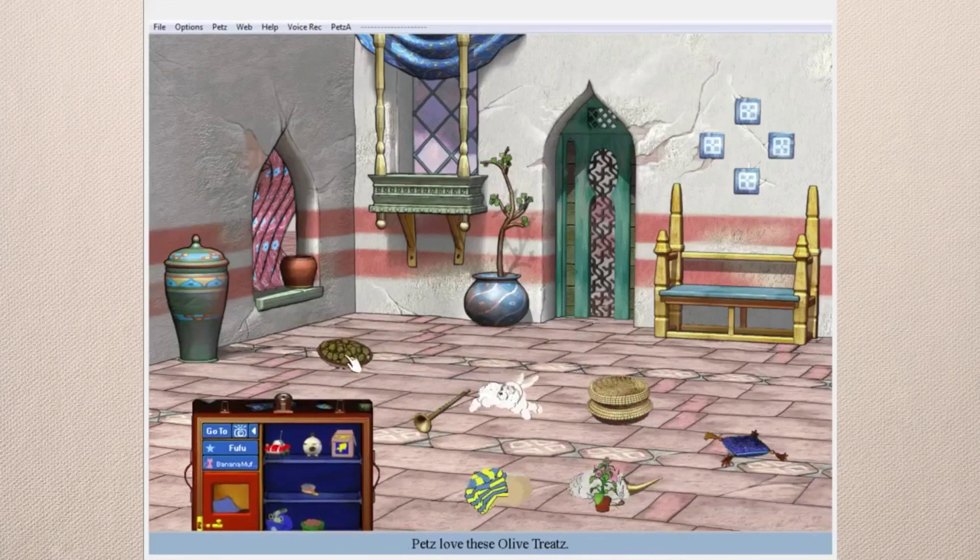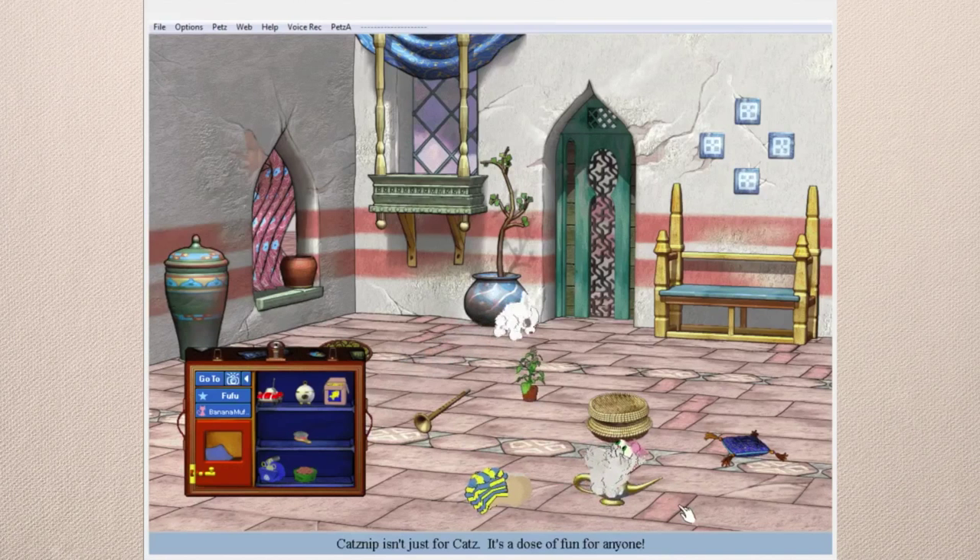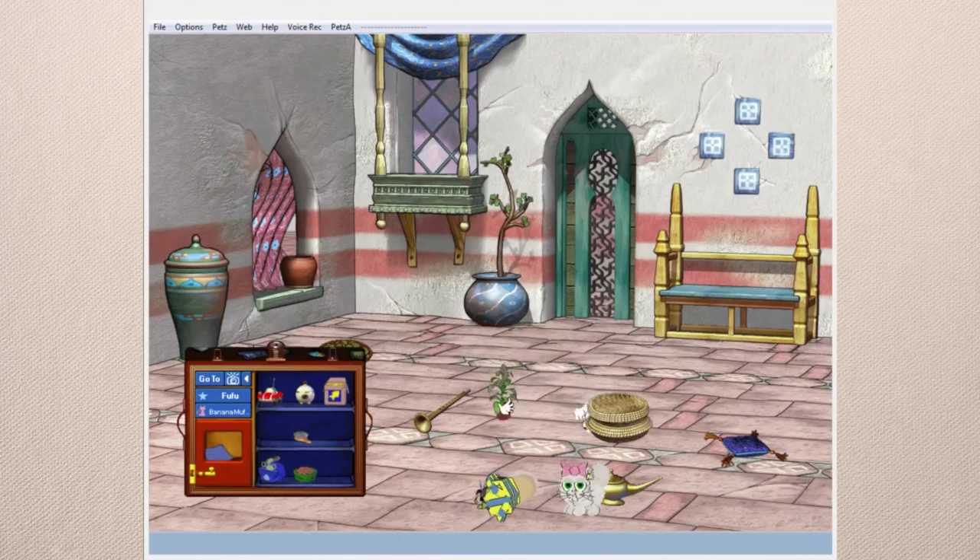There's another treat — the olives. Give that to Foo Foo. Come on, try the catnip please — stop paying attention to Pharaoh. Eat the catnip! Okay, I think we're going to have to go somewhere else.